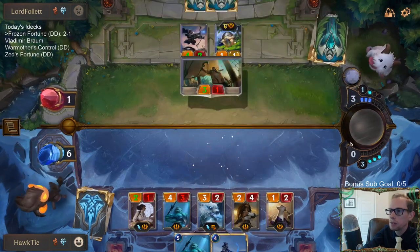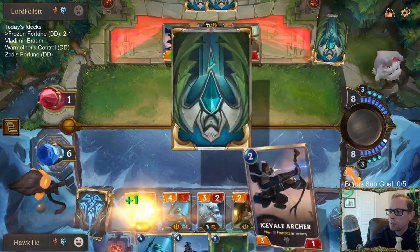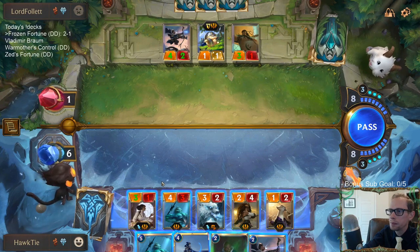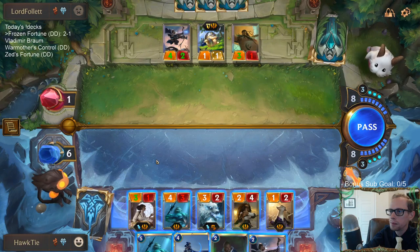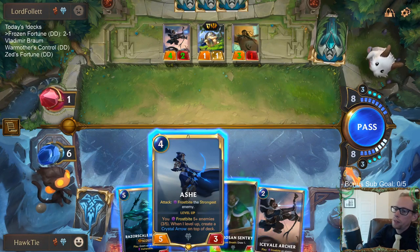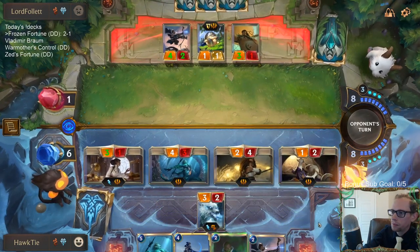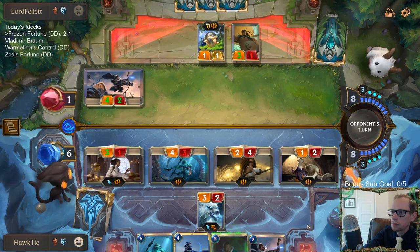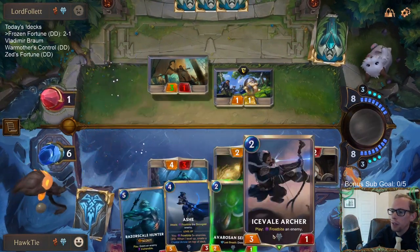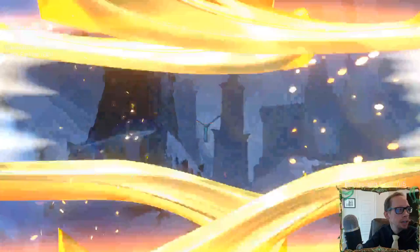Got a lot of Scouts we can send out there for a first attack step. Ashe is three out of five. This forces them to use a removal spell to stay alive — and even if they do, we'd have Icefield Archer making a four out of five Ashe, five out of five. Pretty tough for them to survive both of those attack steps.